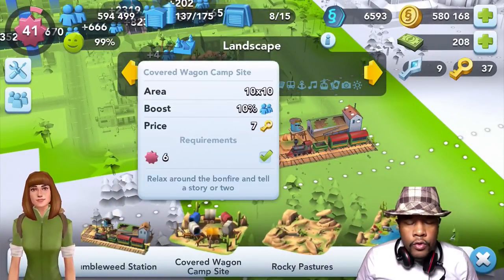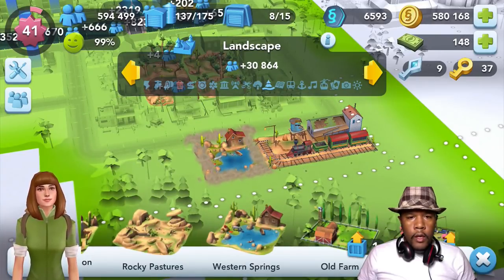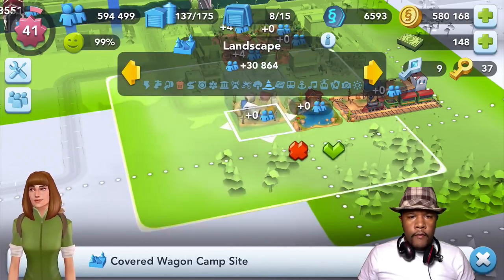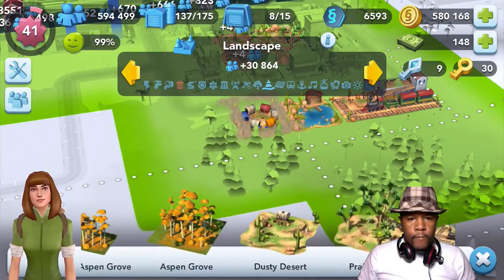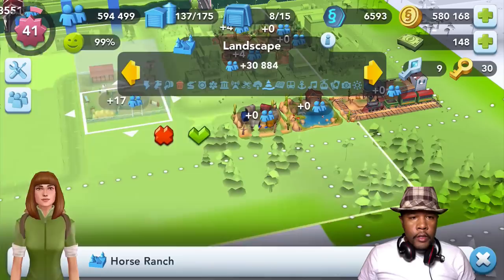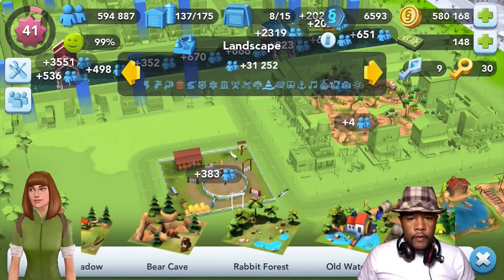The train doesn't actually run — it just sits there in the background, kind of more of an antique type thing. Let's go ahead and get all the new items they've added to the landscaping. What else? Let's get this horse ranch. It appears I've made just enough space for the horse ranch there. What else can probably fit?